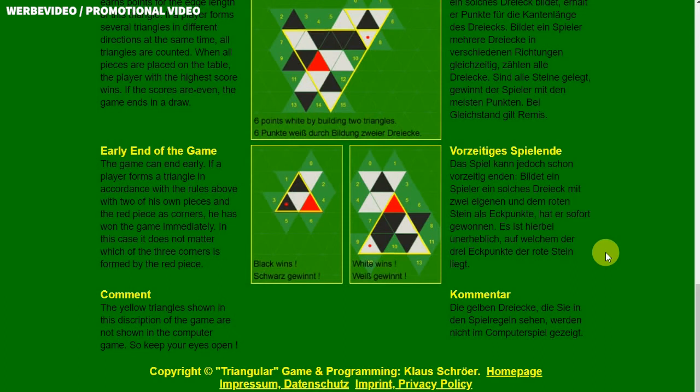When all pieces are laid on the table, the player who has earned more points wins. If the scores are even, the game ends in a draw. But as mentioned, there is also a sudden death possibility.